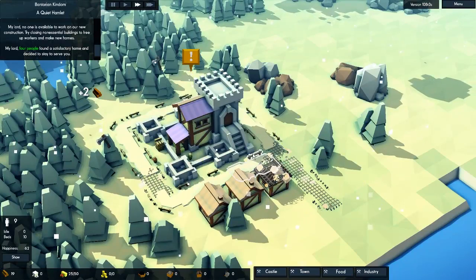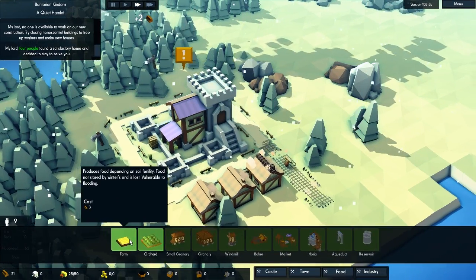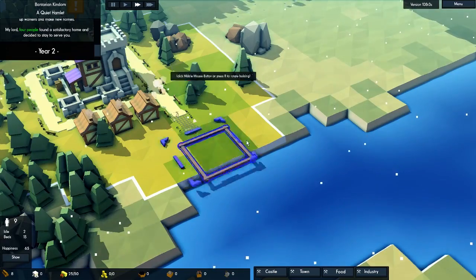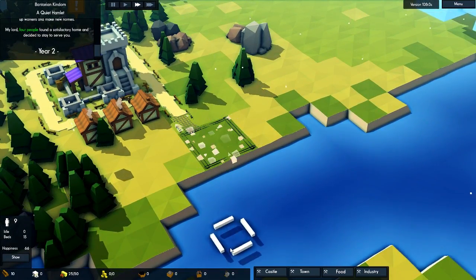Okay, so we got some houses. Now we probably need to focus a little bit on food. So we can do farms, we can do orchards. These orchards are more resistant if it's raining and stuff. And we can do an orchard here — let's maybe do one there in the beginning at least.